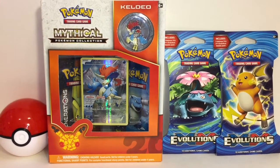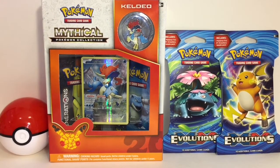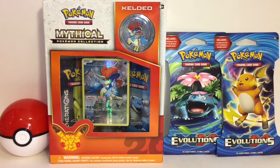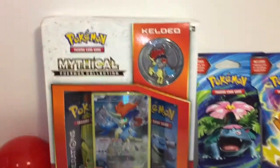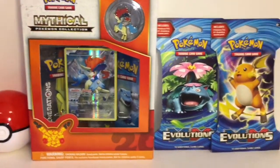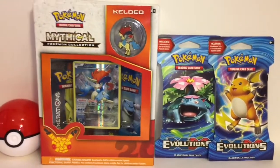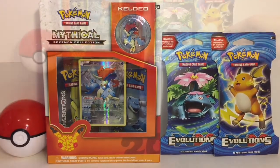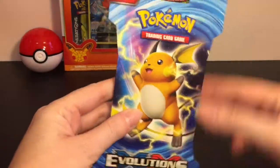Hi guys and welcome to the Mini Toilo channel! Today I have another Pokemon TCG opening for you. I have the awesome Mythical Collection of Keldeo - it's cool, it comes with the pin, two Generations packs. I also have two of the Evolutions blister packs. So let's go ahead and see what we get - first up we'll start with one of our Evolutions packs.